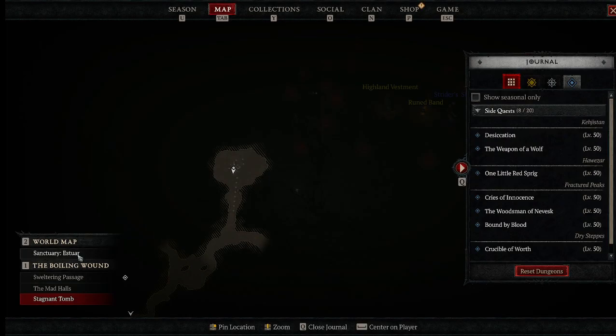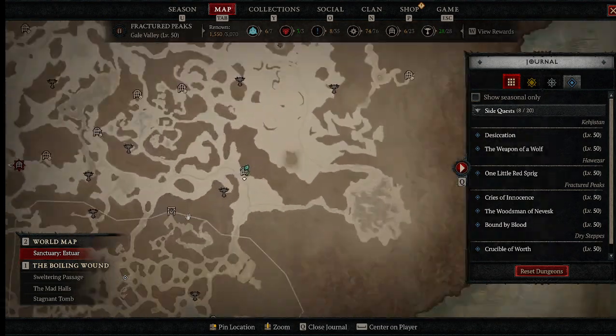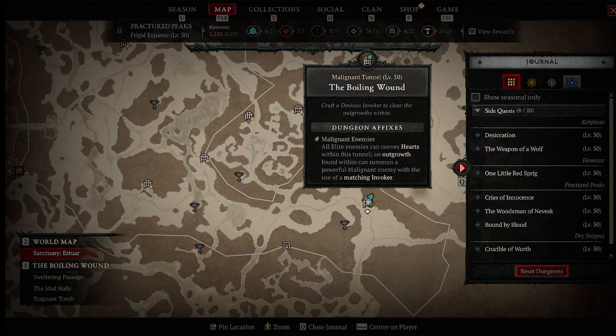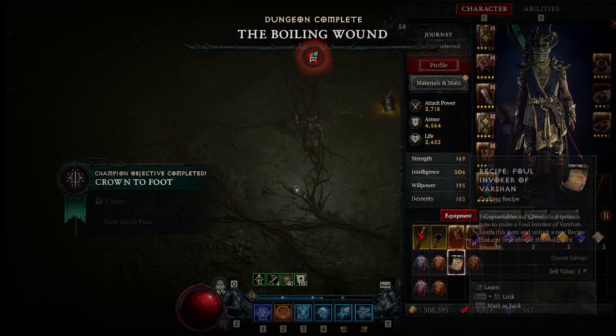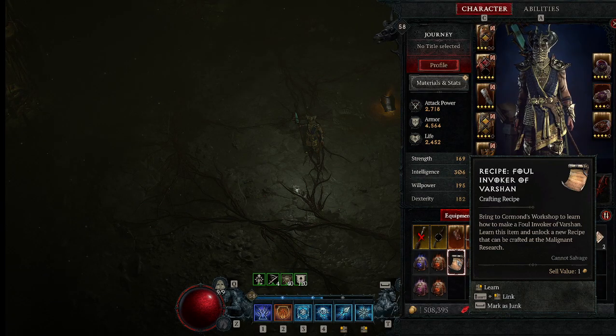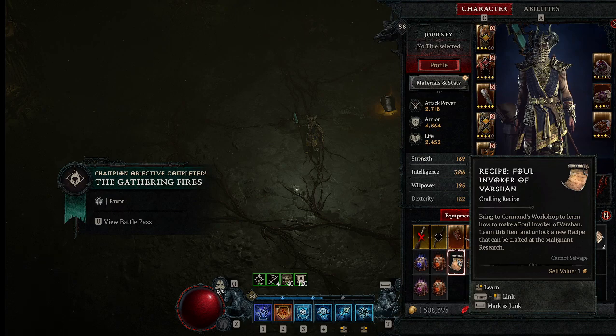So yeah, that's how you use an Invoker. You just go to the malignant tunnel on tier 2, you use it here, then you get the recipe — Fallen Walker of Varshan — and you can use it in tier 3. When you kill it in tier 3, you can use it in...